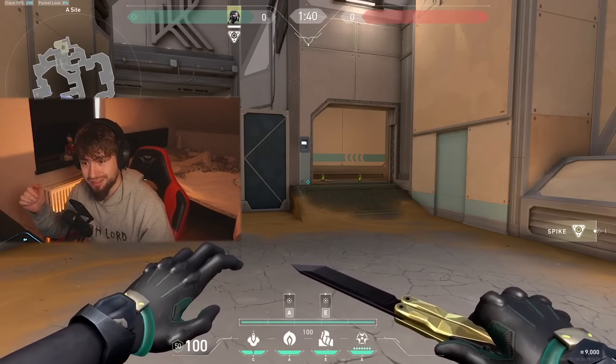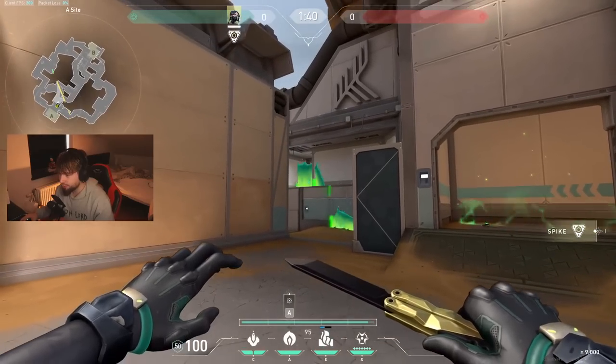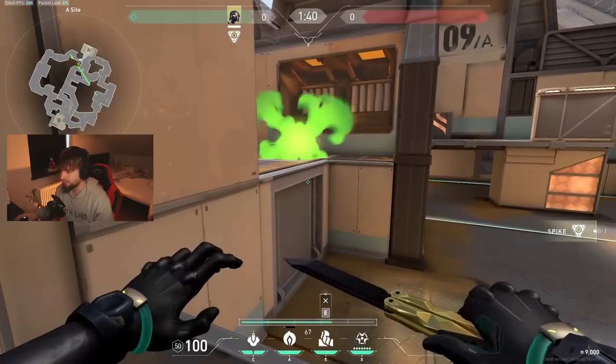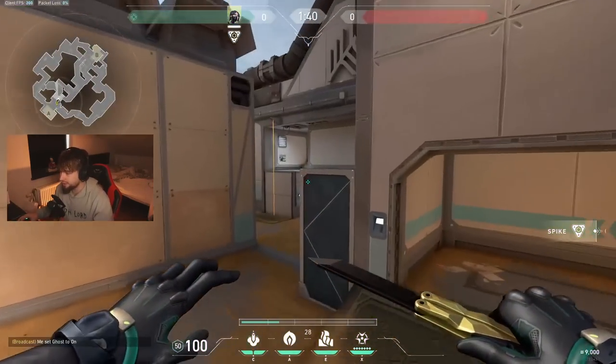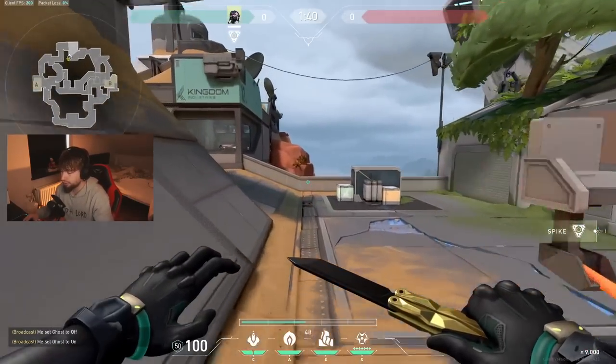Let's go into the video — there's a lot to talk about. Let's start with attacker side on A. The execute I like to do on A side uses a wall that covers you from Ropes and City, and also from the dish area, plus a wall that covers you from the Chamber trap. This is really easy to make and you have to do it before the round starts.